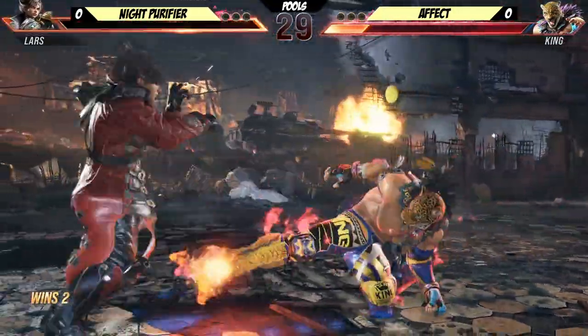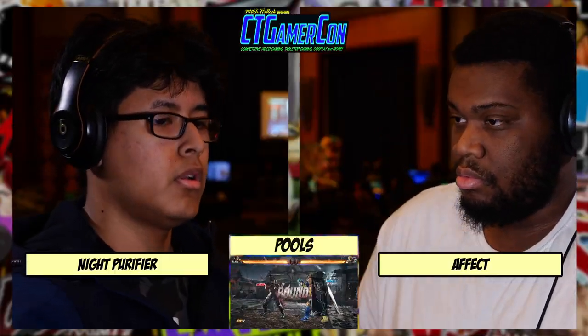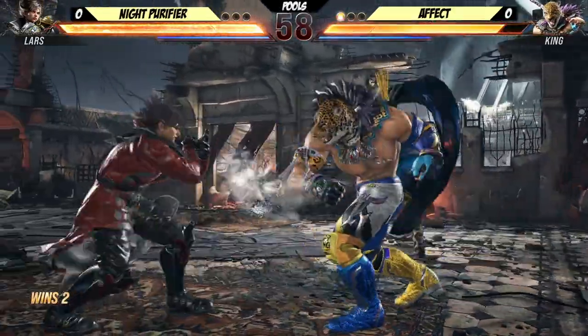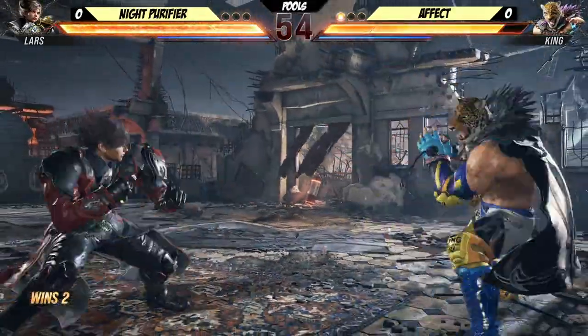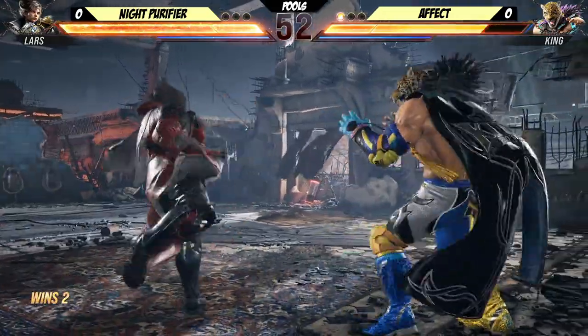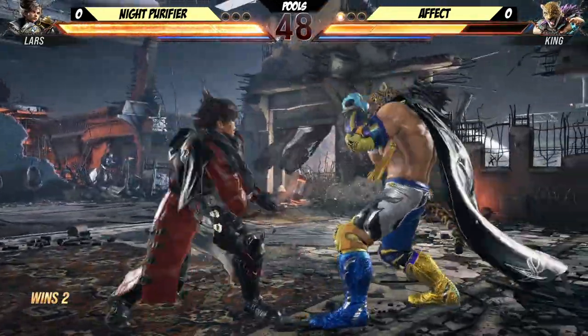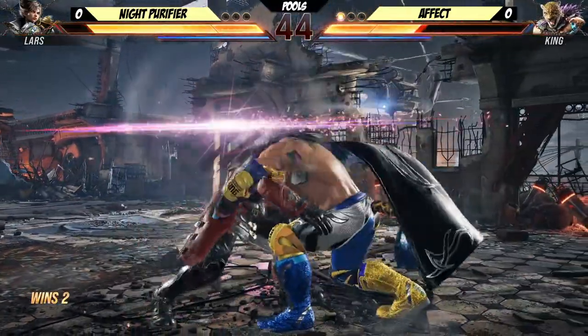I'm getting a look at Lars right now. Nice low poke. That kitchen sink. What low am I going to do? It's an extremely fast long-range low. It's sort of meant to end rounds. Forward-forward-one, call-out. The classic down-back-four into wall-crouching down-four-two.